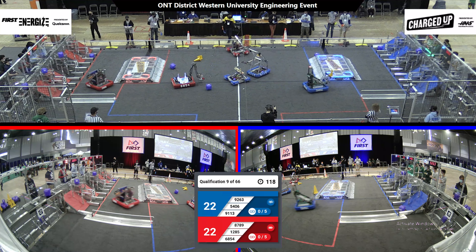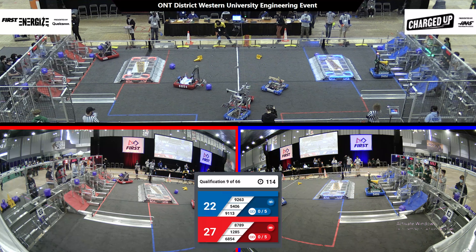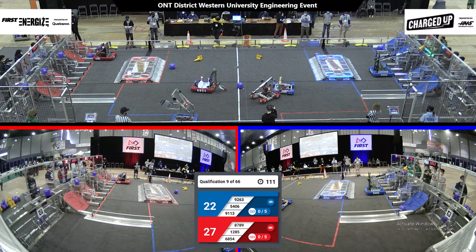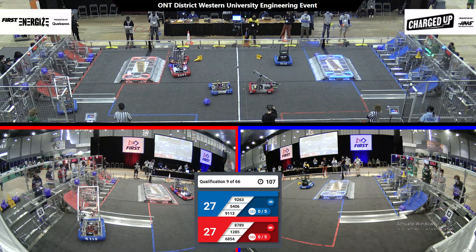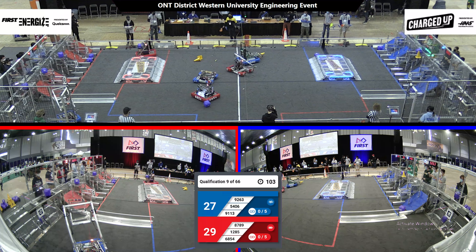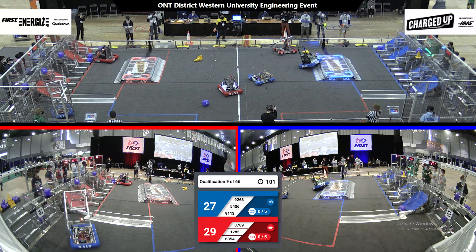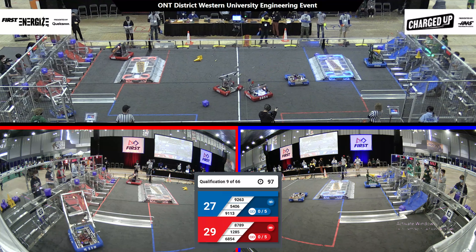Looks like a bit of defense being played here by the Red Alliance on Team 9263. And Team 5406 goes up and scores a cone on the top level of their cooperation grid. Team 1285 is looking to complete one of their first links, and they score on the top level of their grid.